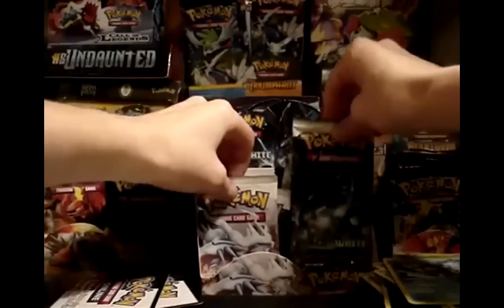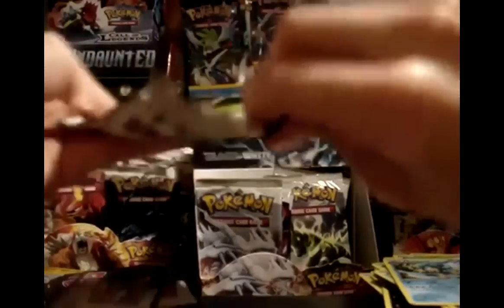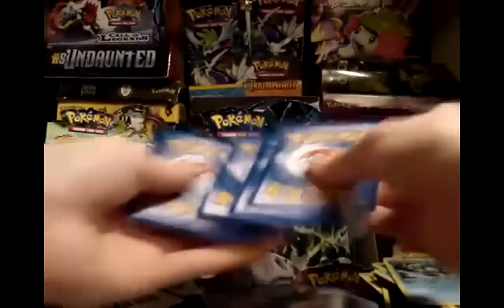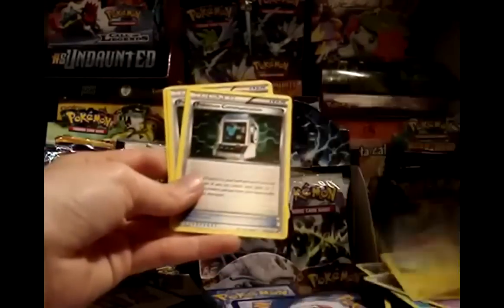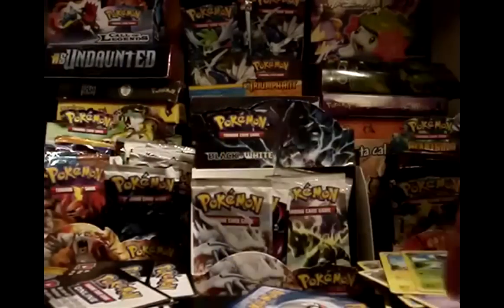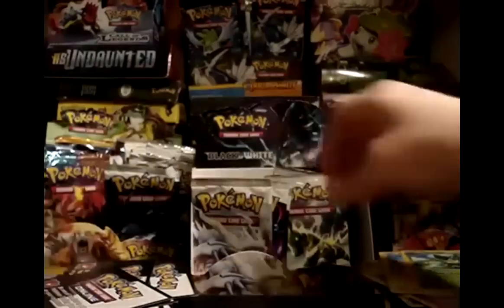We've got about five packs left and only four minutes to do them in. Pack: Deerling, Lillipup, Venipede, Darumaka, Blitzle, Pokémon Communication, Lillipup, Pokédex, and Simisage. My reverse is a Scraggy — so I've got Reverse Scraggy and the Evolution. My rare is a Sawk. I'm not really a fan of the Sawk-Throh fighting line — I don't think they got too creative designing that Pokémon.